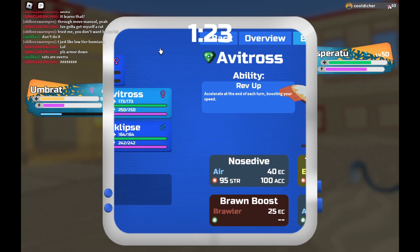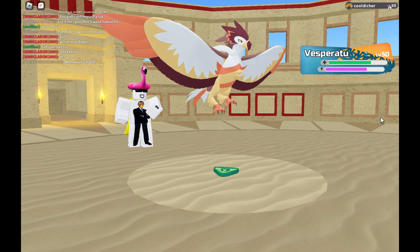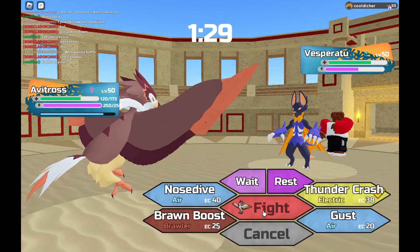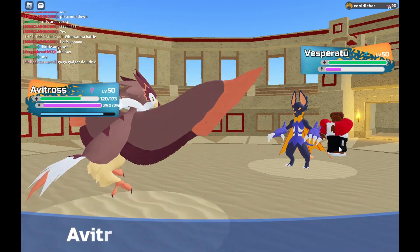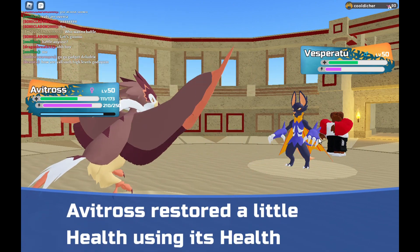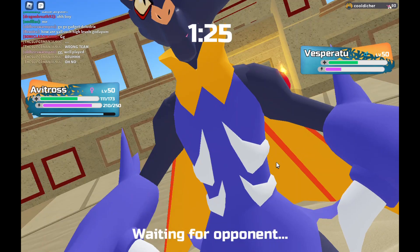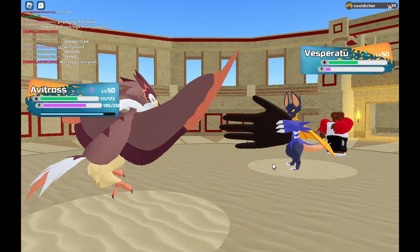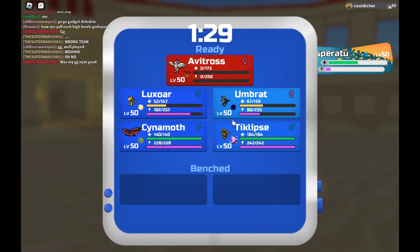I think I can go into avitross this time. He should slap down — nope, he goes for slash. He still thinks I have eclipse, even though I do. Okay, he has tyrex and I think he'll swap into that but I'll nosedive. Nope — he goes for revival. That was a lot of damage. He'll probably go for revival again so I'll just brawn boost. Nope — slap down. Damn, that did a lot of damage. He is now out of energy.